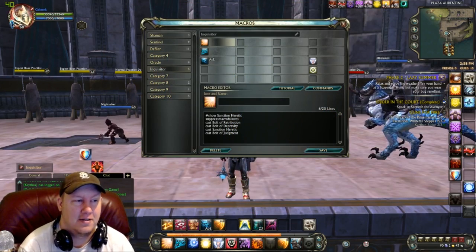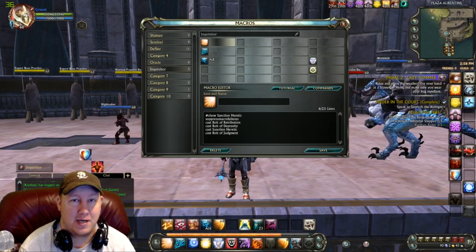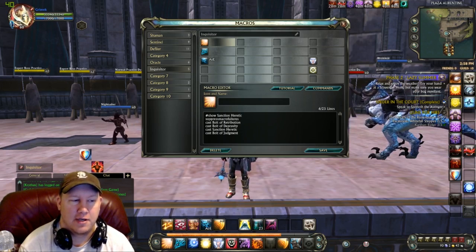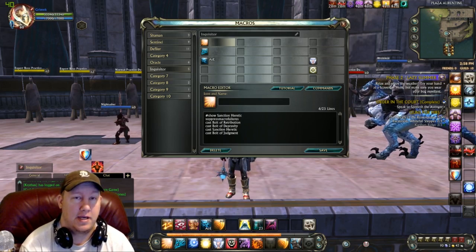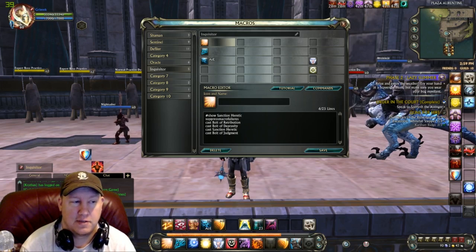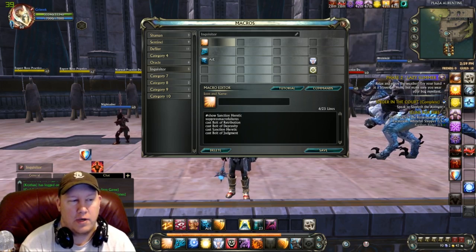Let's get into the macros. I've read a lot of guides and watched videos where people say don't macro stuff together in Inquisitor, and I think that's a terrible idea. There are several things that do work well together, and it's not like PvE where you know a rotation and go down the line. In PvP it's absolute chaos at times — you've got to worry about movement so much more, so having fewer buttons is usually a good thing as long as you don't compromise effectiveness.